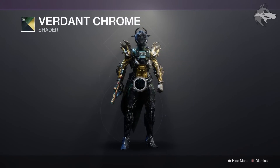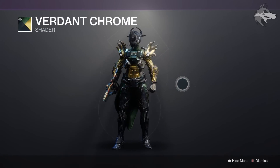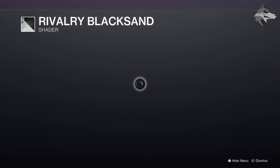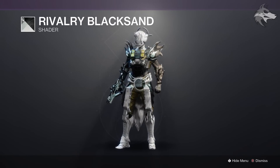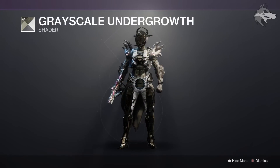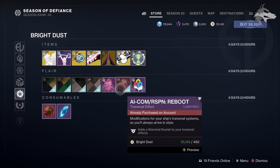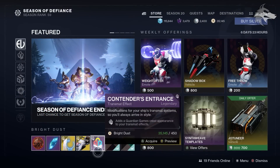On the second page, for featured shaders we have some older Revelry shaders — the Verdant Chrome and Verdant Crown, both at 300 Bright Dust. There's also the Rivalry Black Sand shader from Guardian Games, which is a pretty nice one, and the Grayscale Undergrowth shader. For Transmat Effects, we've got the Cherry Blossom Entrance as well as the AI Comm Rasputin Reboot Transmat Effect at 450 Bright Dust each. And finally, the Contenders Entrance, which is the same as the one available on the front page.